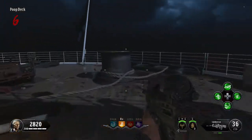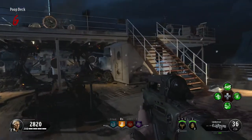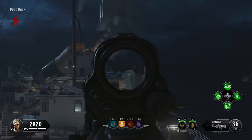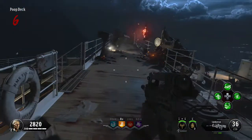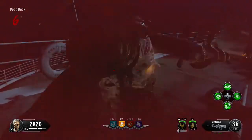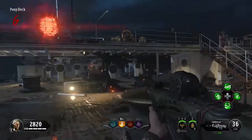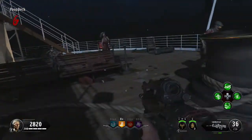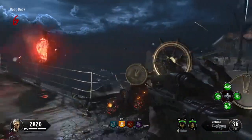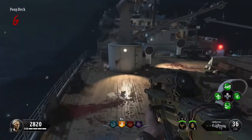The first step to opening Pack-a-Punch in Voyage of Despair is to come to the complete other side of the map from where Spawn is — Spawn is literally at the other side of the ship, and it's a big ship. You want to open as much of the map as you can, then come to the poop deck. Come up these stairs and turn on the sentinel artifact, which opens up doors you can't usually open with points. Press square on that wheel there and that's the first step complete.